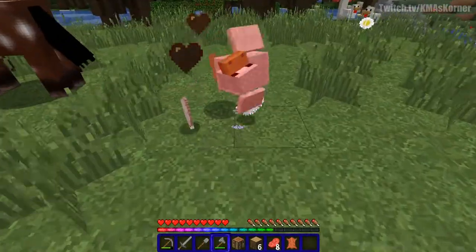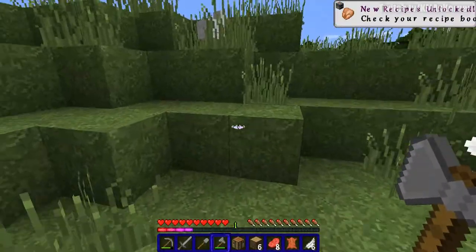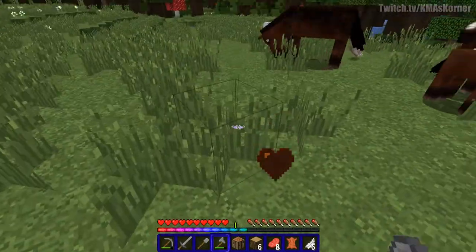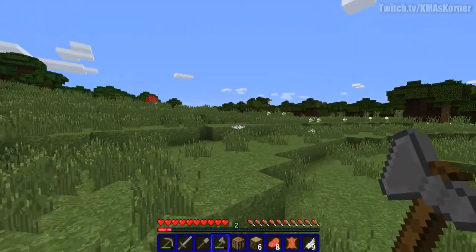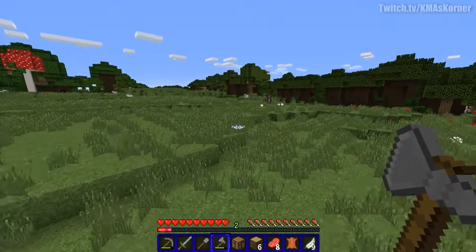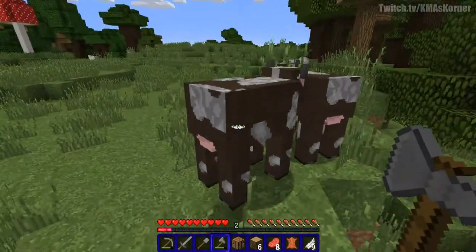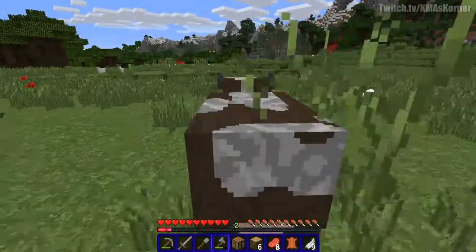While I'm doing that, I go after animals because they're food and you need food. You could also kill sheep right away and get some wool to make a bed so when it becomes night you don't have to worry about it. Basically what I do is spend the rest of the daytime hunting down food and maybe getting a couple pieces of iron to shear the sheep — so we don't have to kill the sheep right away.